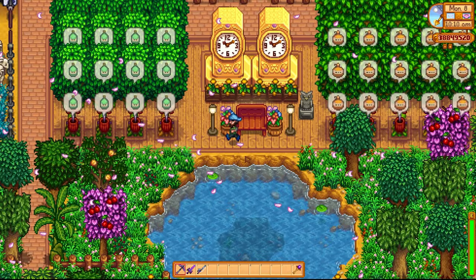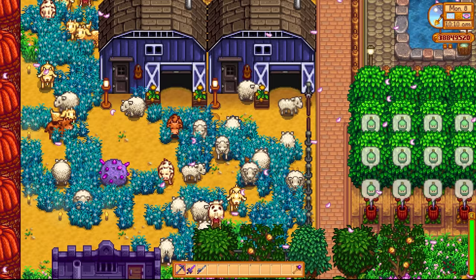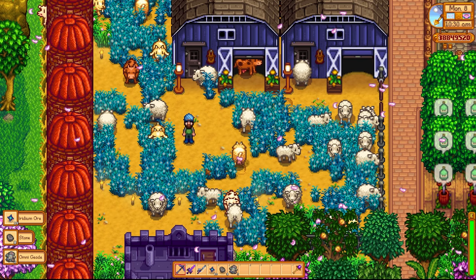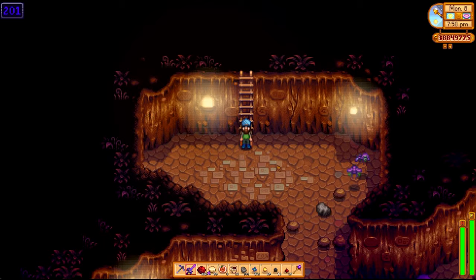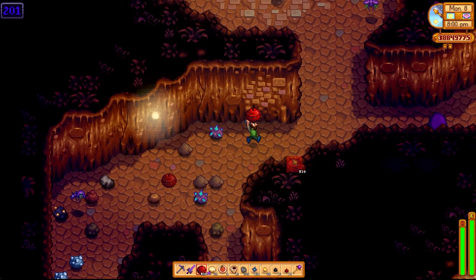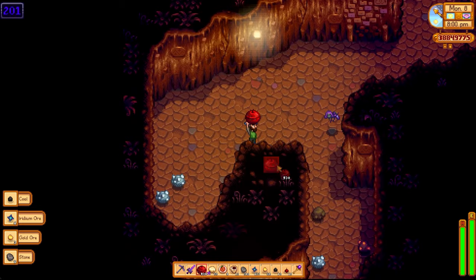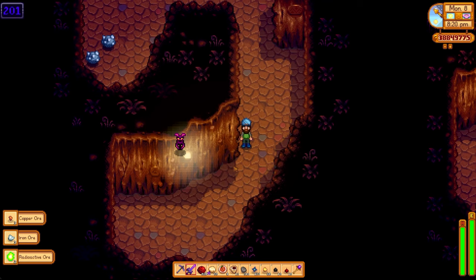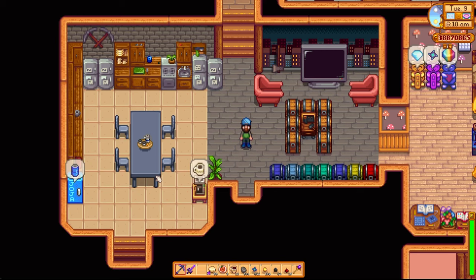Finally, the last change ConcernedApe has made in the 1.6 update: prismatic shard drop rates have been reduced. From meteors, it was reduced from 100% to 25%, and from iridium nodes it's been reduced from 4% to 3.5%. It's now a little bit harder to get those lovely prismatic shards. You might think half a percent isn't a big deal, but I can tell you right now it is. I've done my fair share of Skull Cavern runs — the amount of prismatic shards I've gotten in my latest challenge differs greatly from the previous 100-day challenges I did on version 1.5.